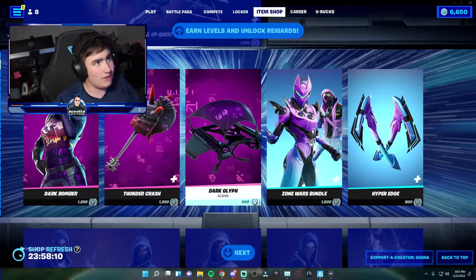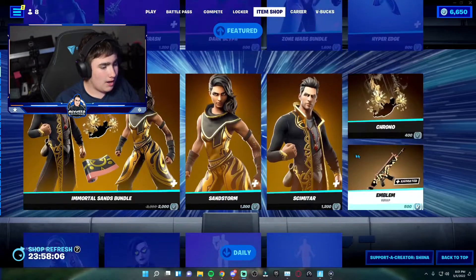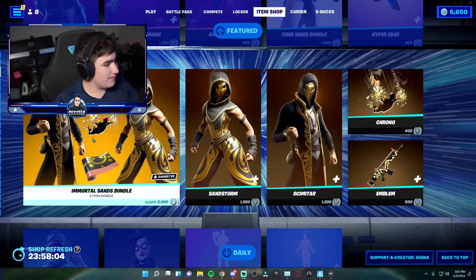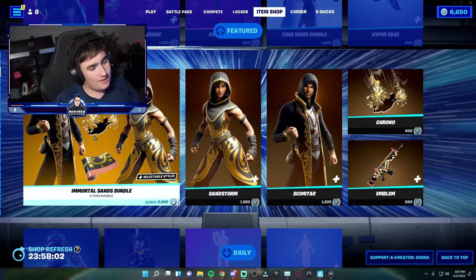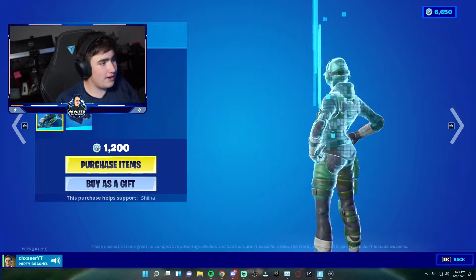Moving on, the Omega Night level-up quest pack is still in the shop. We got Dark Bomber back — all of Dark Bomber's items are back in the shop — as well as the Zone Wars bundle, which is also back. Pretty cool to see. The Immortal Stans bundle is obviously back too, so I really hope they bring the Glyphic back soon.